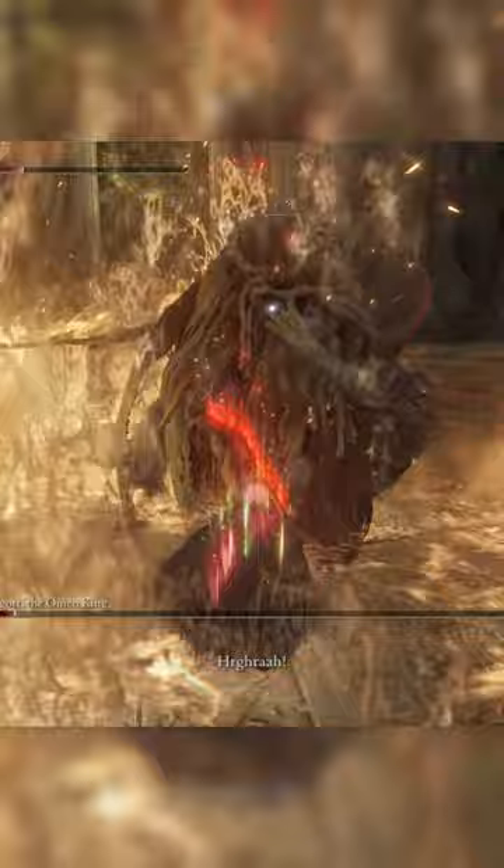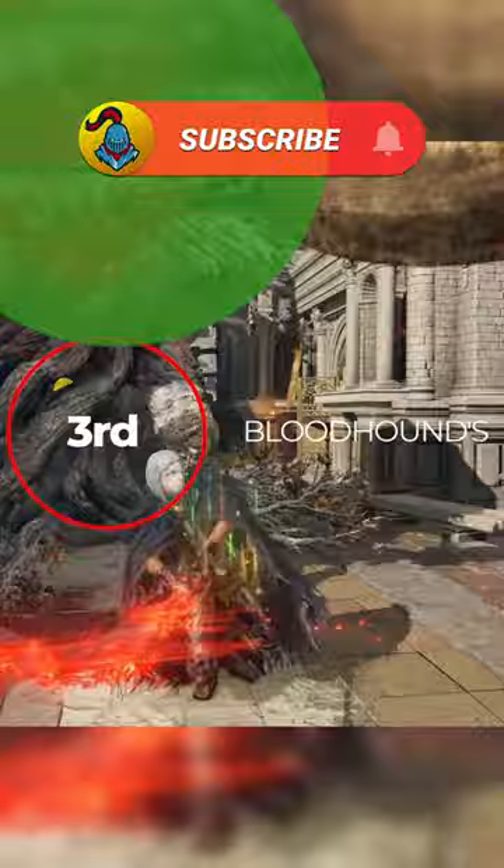Our third option is to two-hand the Bloodhound's Fang. You can now switch out the Carrion Filigree Crest for the Axe Talisman, so you now have jump attacks powered up and charge attacks powered up.